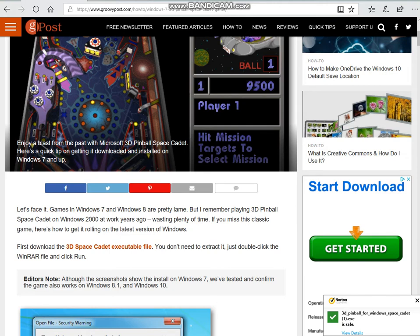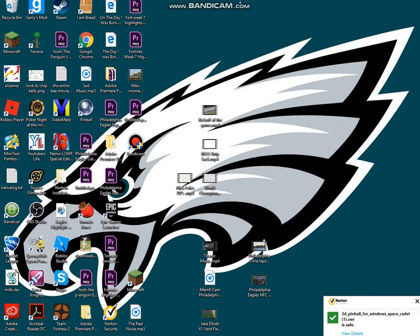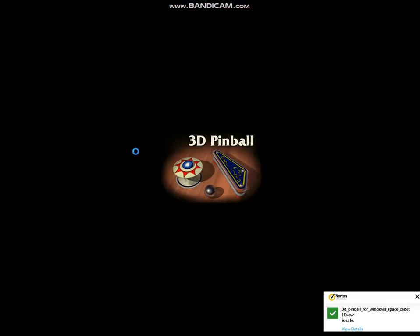It says the following file already exists because I have already downloaded it. It's pretty easy, and then here I'll just click out and there it is — it's right there. Pinball.